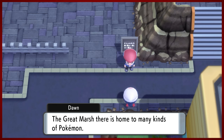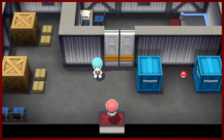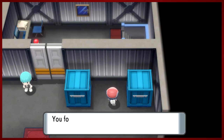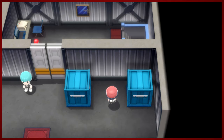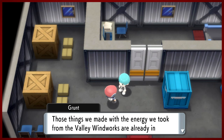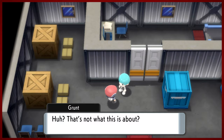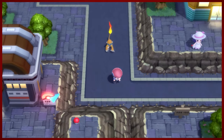In Pastoria City, it seems like the Galactic grunts have staked their claim. There's also something called the Great Marsh - I wonder what that could be like. However, we will not be doing that yet, because one of the most important things in the entire game is right here. You're gonna definitely want to grab TM94. It is also a Poketch HM. A lot of talk about Pastoria City - maybe we should head there. Sounds like a good time.